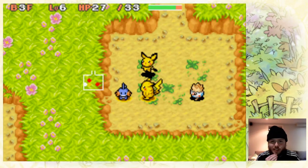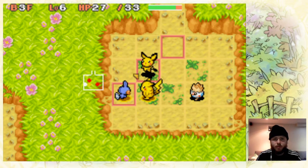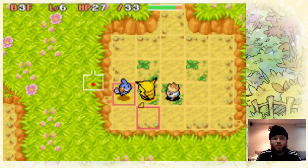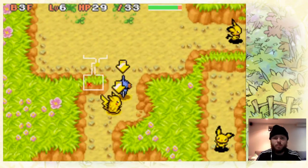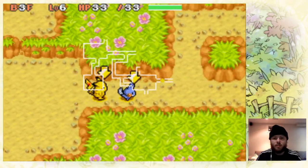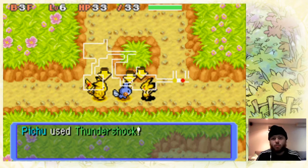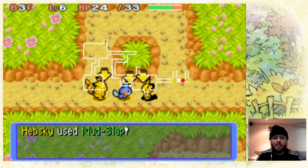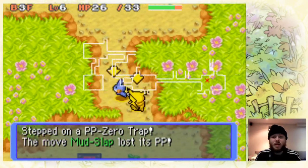If we just don't get bad luck on this last floor we should be good. Mud Slap doesn't one-shot him, which is pretty frightening. I missed a step there, but we do one-shot the Togepi, which is huge. We aren't as lucky this time, it just being at the spawn. That Thundershock is scary. Level 7 Pikachu's - this is the best we've been. We lose Mud Slap, which is terrifying.